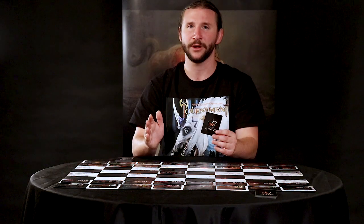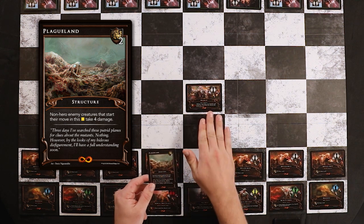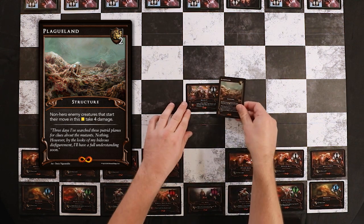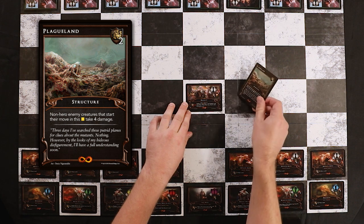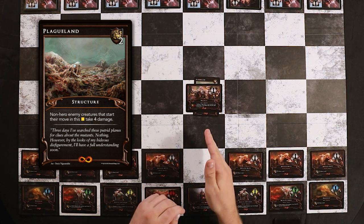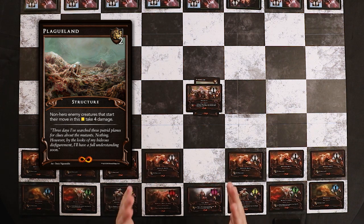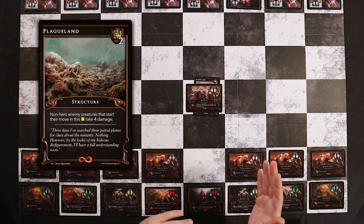Let's talk about another unique card type in Eternal Kings: Structures. Structures are ability cards that are placed into a square on the board and will remain there for the entirety of the game until used or removed. You cast structures just like any other ability card, by paying their casting costs. But instead of going to the discard pile or on top of a creature, they're placed into the same square that the creature occupies — typically underneath the creature. Creatures can move into, through, or even end their turn on a structure, but structures themselves do not move.